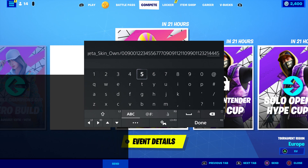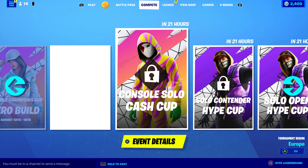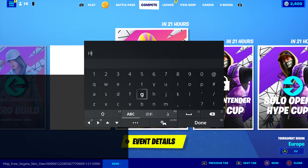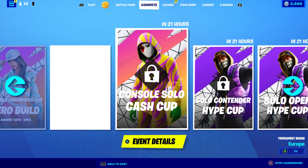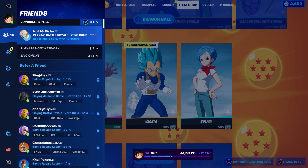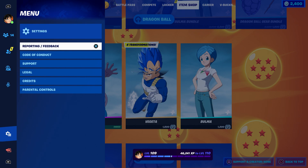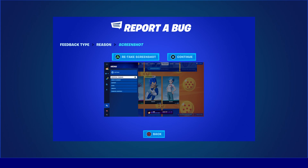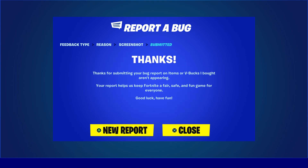Then continue entering: 1 1 2 3 2 1 4 4 4 5. Make sure you enter all of these codes so you can give yourself a free Vegeta and get your skin back. For people that don't have Vegeta, you can try this method — it's available for three thousand people. Once done, press send, then reopen it, delete everything, press done and send again. Then go to the item shop, hover over Vegeta, press the pause menu, go to Report a Bug, click on Shop/Locker/Lobby, then click 'Item or V-Bucks bought aren't appearing', click Continue, then Accept.